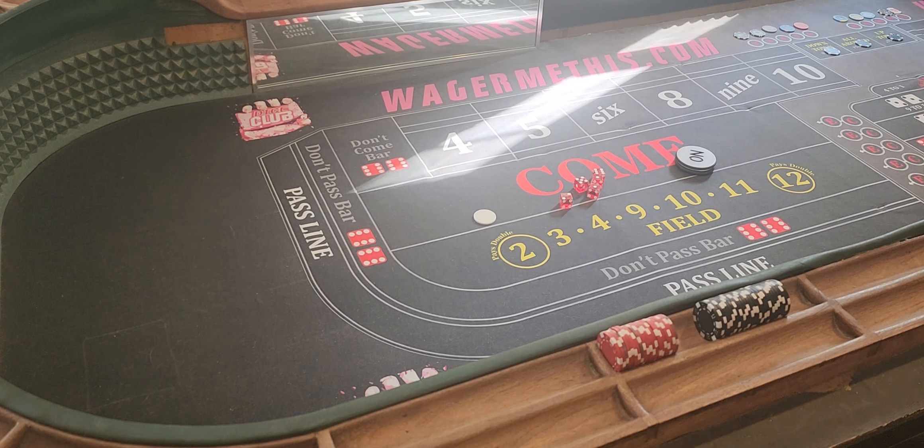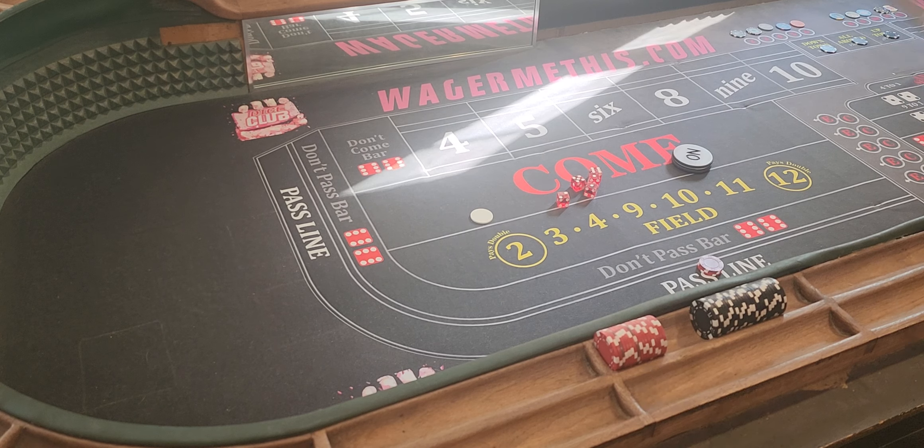Hello everybody, Jacob from Wedging Me This here again. This is going to be try number two. We have a $3,100 bankroll here. We're just going to play $100 on each ATS spot. At which point, if we hit, our goal is to hit the all.